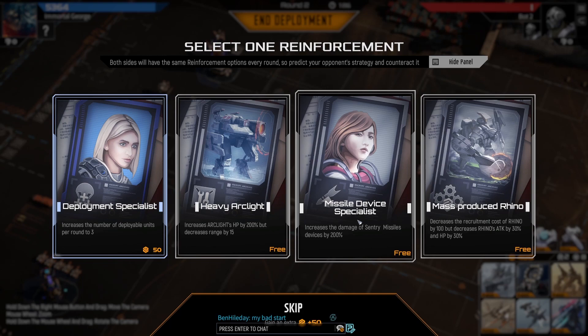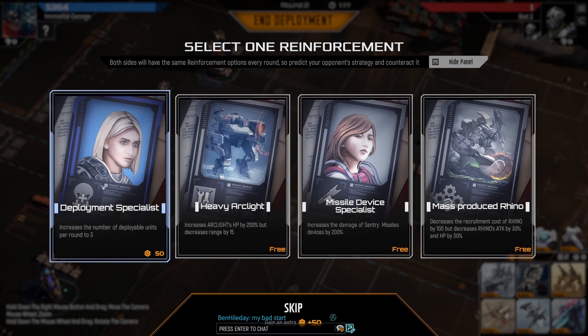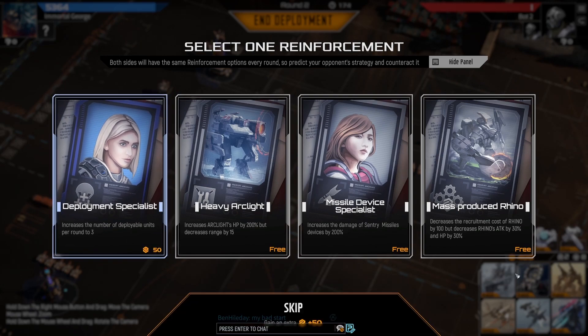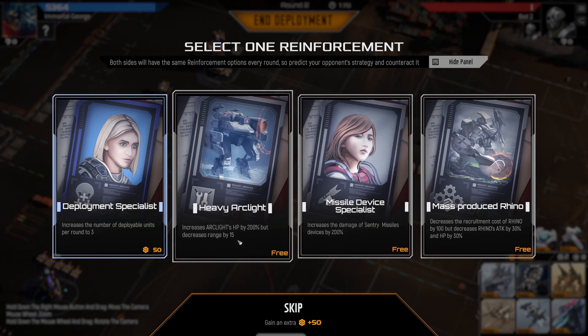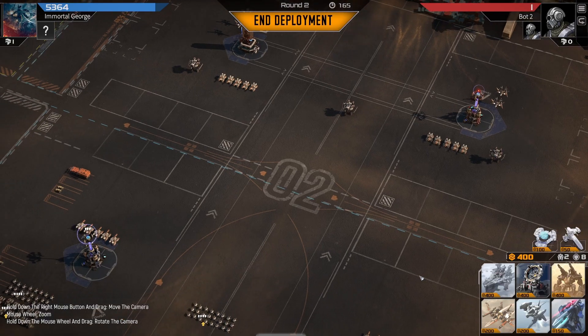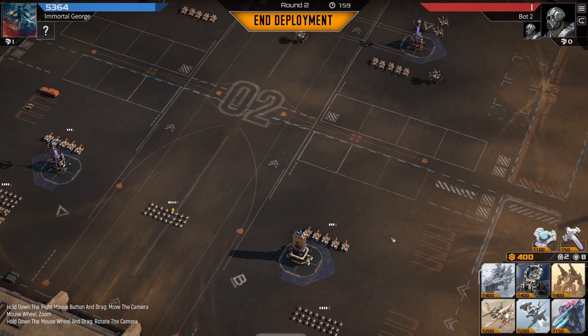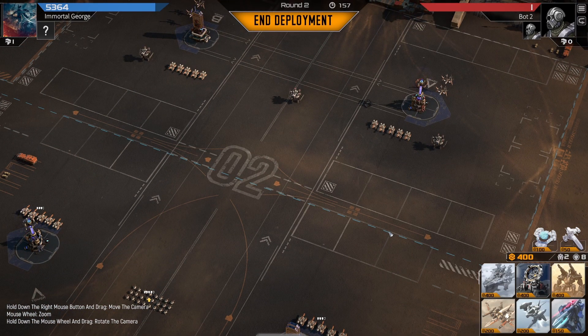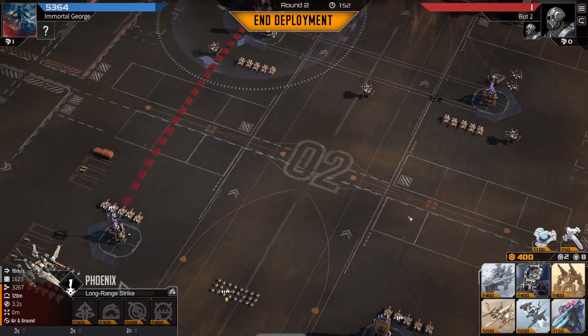This is probably one of the better powers you can get — the Mitchell Device Specialist — because it makes this do 15k, which is pretty good. Heavy Arc Light is actually surprisingly good, but I don't have any Arc Lights so I'm probably not going to grab it. We gotta level up our Mustang and our Crawler back here.